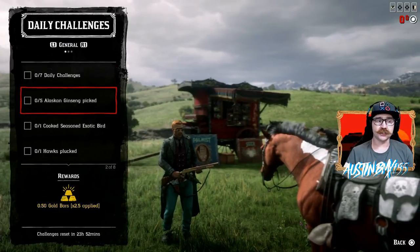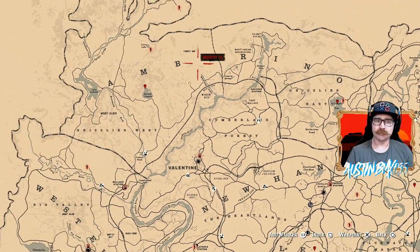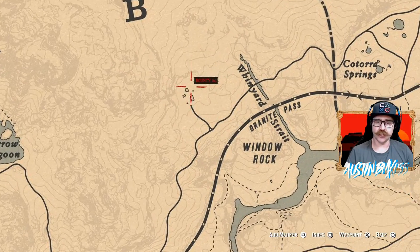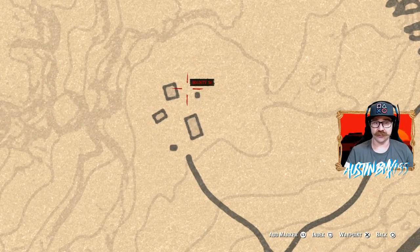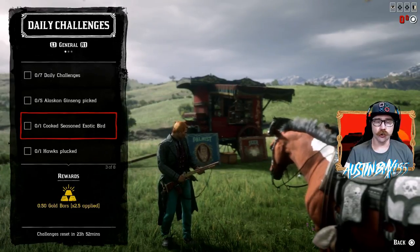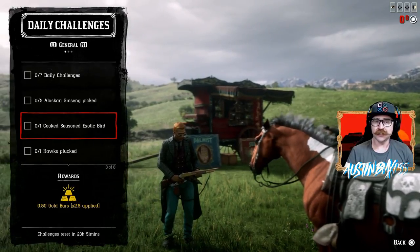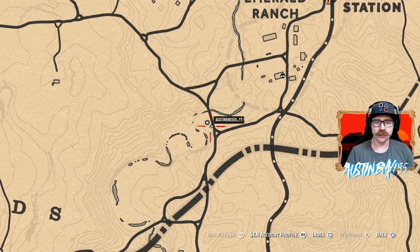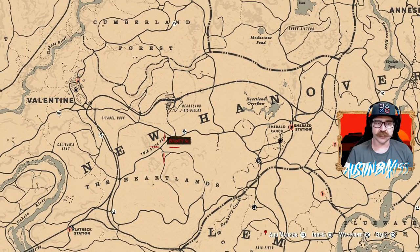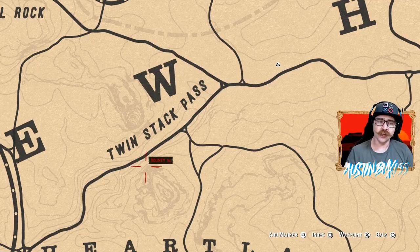Looking at daily challenges today — not too bad, actually some pretty easy ones. We have a challenge right up here at Chez Porter. Go ahead and come up here; right behind the barn is a full garden of Alaskan Ginseng. We also have Cooked Seasoned Exotic Bird — that's going to be your Pelicans. Definitely down by Quaker's Cove is the best spot over by Blackwater to get Pelicans. Hawks Plucked — actually right here by Madam Nazar, there are two Hawks on either side of Twin Stacks Pass. Make sure you shoot near it, let it fly away, then shoot it and drop it so you can go get that thing plucked.